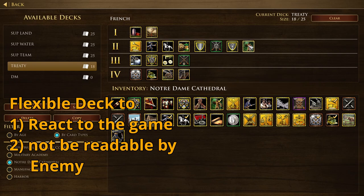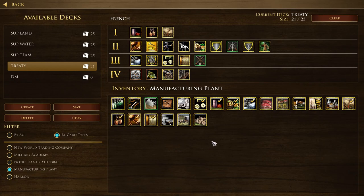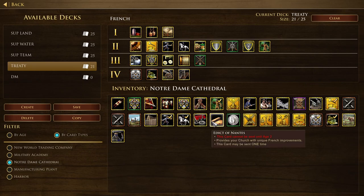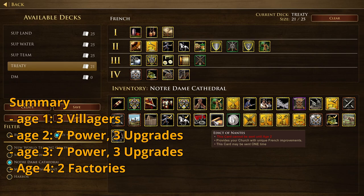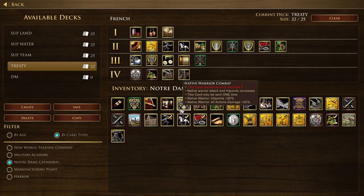Quick summary for supremacy 1v1: you only need a few Age 1 cards — most importantly three villagers. In Age 2, have seven crates, units, or economy cards to stay flexible. Same for Age 3 — seven unit or crate cards. The remaining three slots in Age 2 and Age 3 are for upgrades: unit upgrades in Age 2, Royal Mint, Refrigeration, and a unit upgrade in Age 3. For Age 4, the two factories are your priority; I also include two heavy cannons for a power spike.